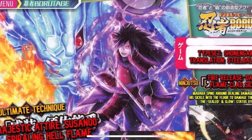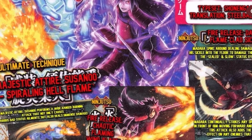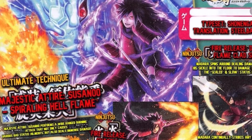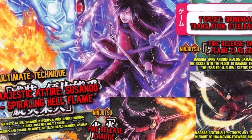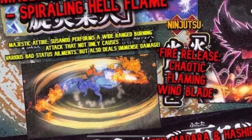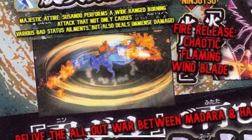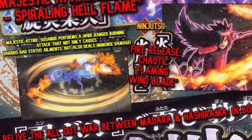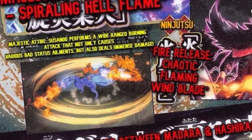Starting off we got OG Madara with his ultimate card art right there, looking very dope. The ultimate technique says 'Majestic Attire Susano Spiraling Hell Flame' — looks super nice. Majestic Attire Susano obviously means it's going to be Kurama cloaked with the Madara Susano. It performs a wide-ranged burning attack that causes various bad status ailments and deals immense damage. It's probably going to be Kurama with the Susano cloak spinning around with the tailed beast tails and the fire swords.